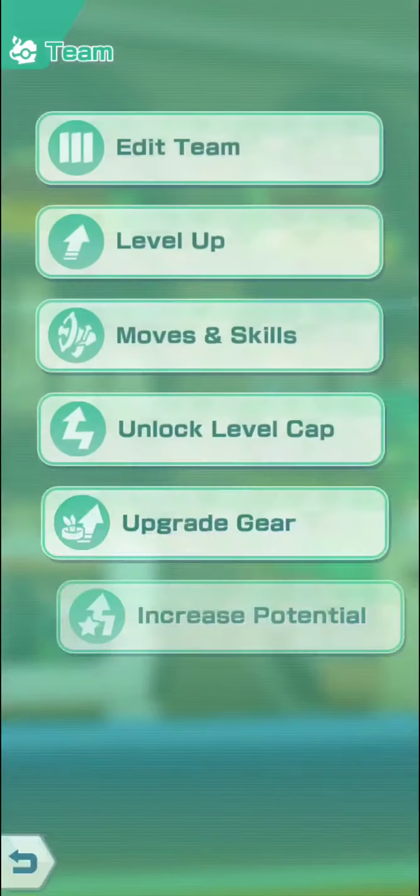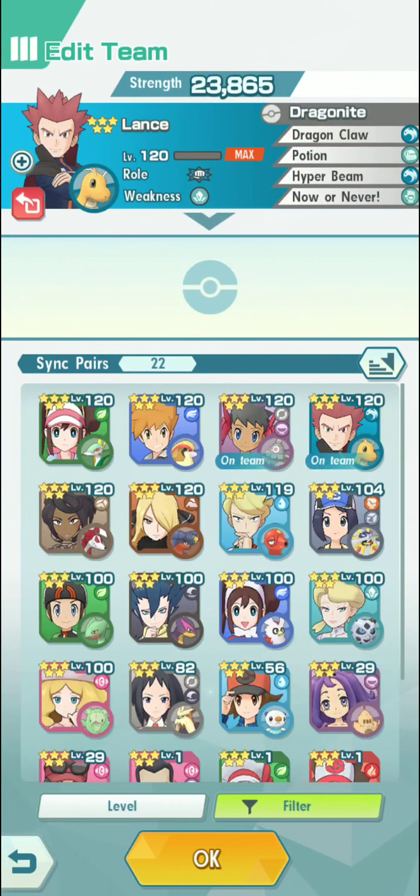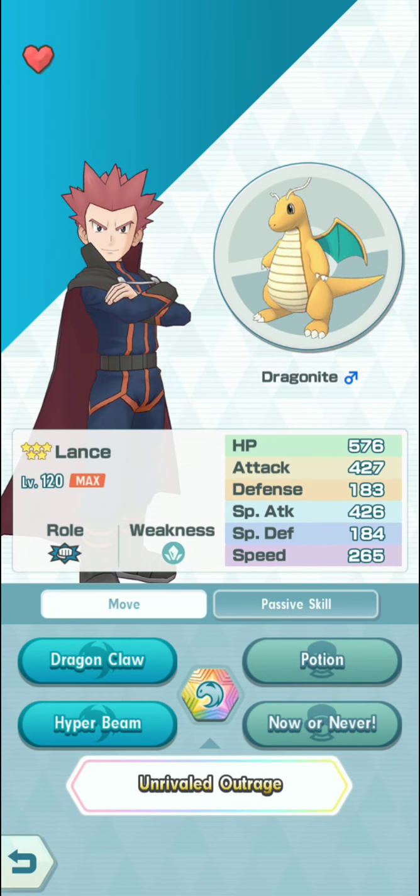Let me go ahead and start by showing you the stats. You can see right here: it's going to be 427 Attack, 426 Special Attack, and 265 Speed — so that's pretty good.